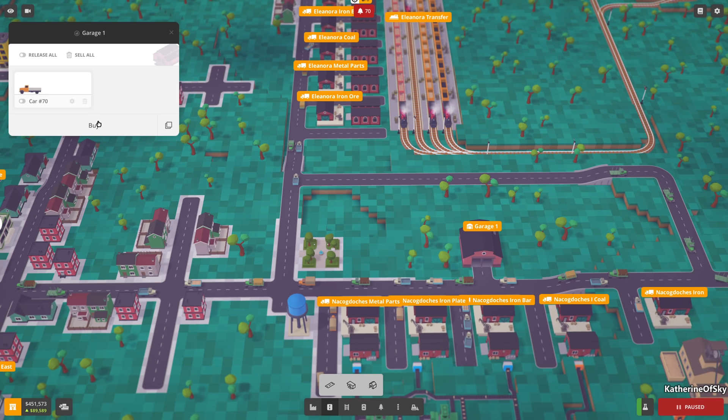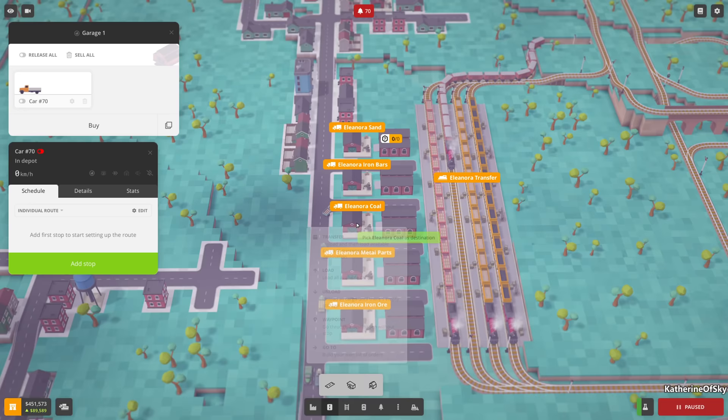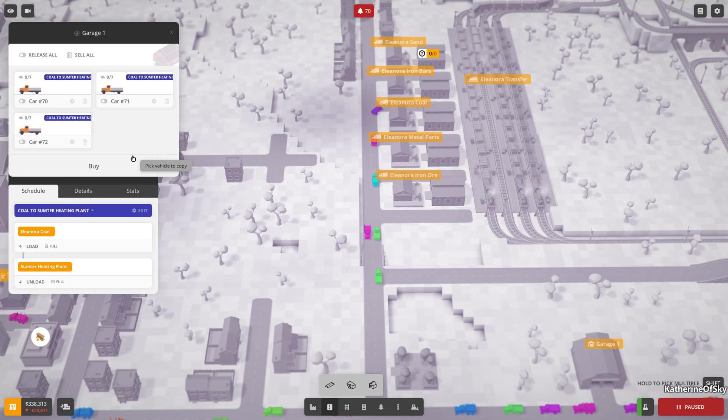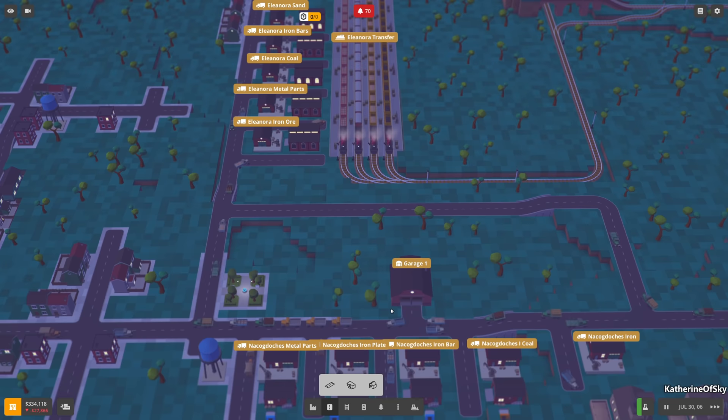Let's grab one of these and compare it to the other trucks in terms of running cost. Configure this one to be a coal carrier - add stop to Eleanora Coal, load, then go to Sumter Heating Plant, unload. Save and copy - let's have three. Release, go into the wide world, do all the things.